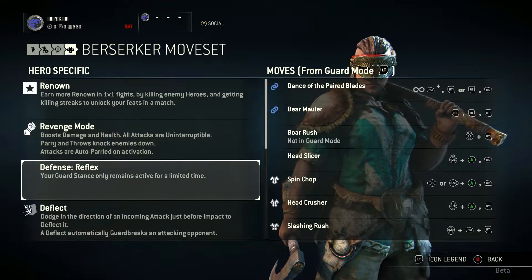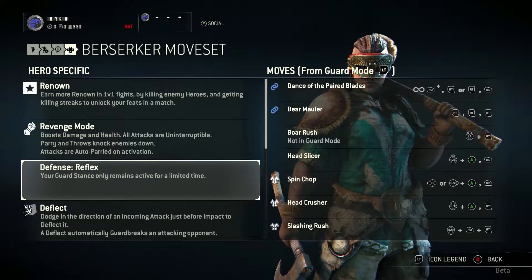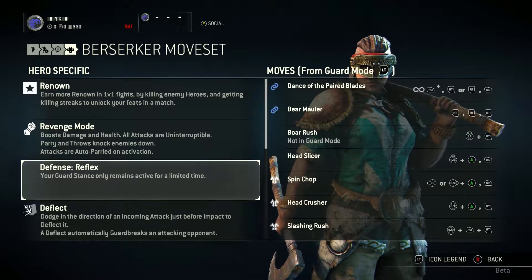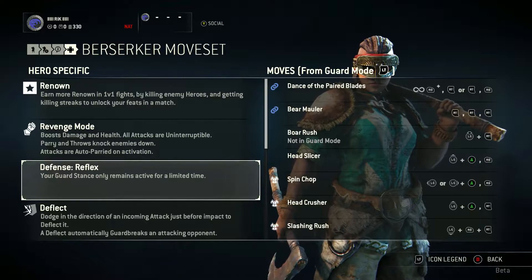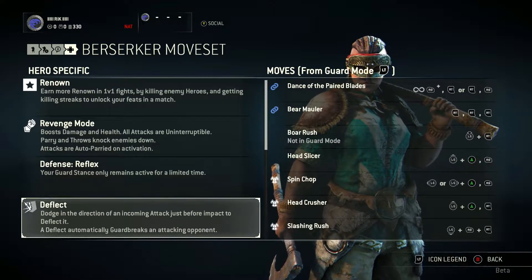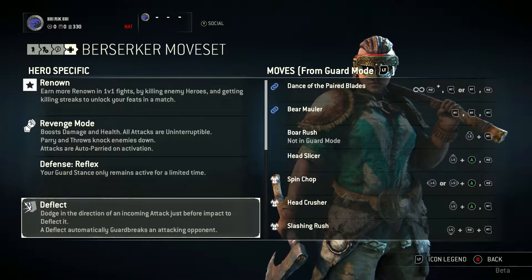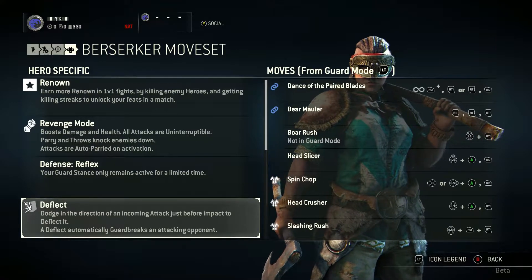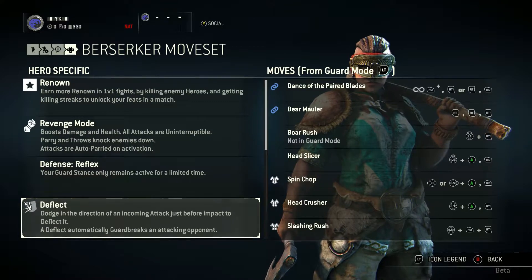Now we're going to Defense Reflex. Your guard stance only remains active for a limited time because you're a lightweight hero — you can't really take a beating, hence why your guard mode is very limited. Now we're going to Deflect, which again builds to that lightweight class you are. You are all about dodging.